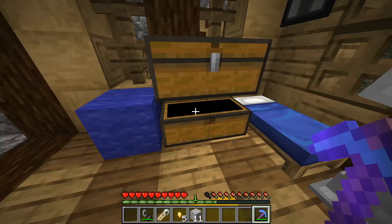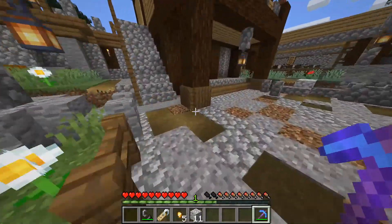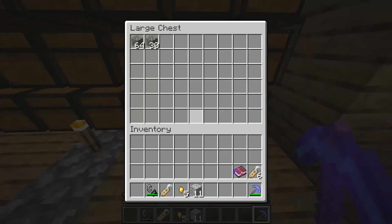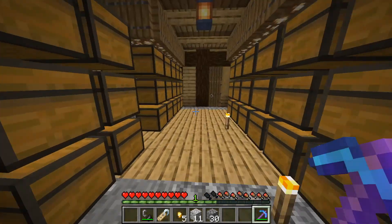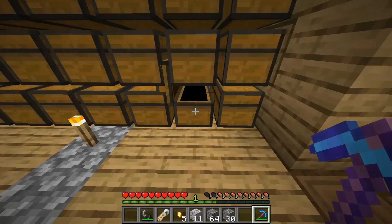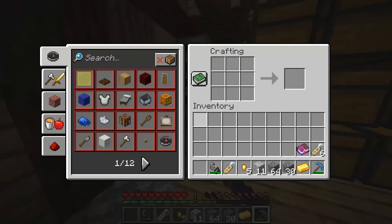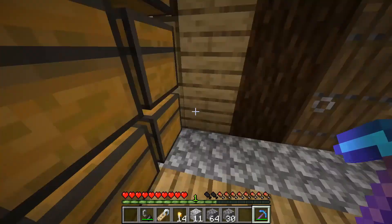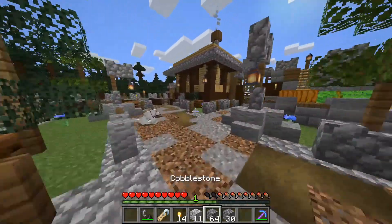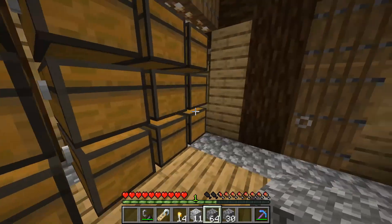I also need a way to track my path, because if you didn't know, the way 1.16 works is if you had already gone to the nether and loaded in some chunks, those chunks are not going to change. I had already gone into the nether before, so I'll have to travel a bit farther to find a crimson forest or warped forest biome.